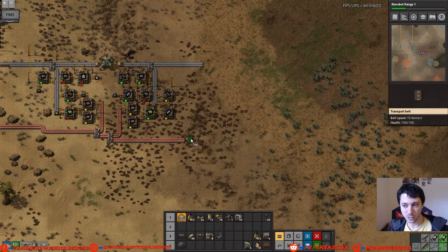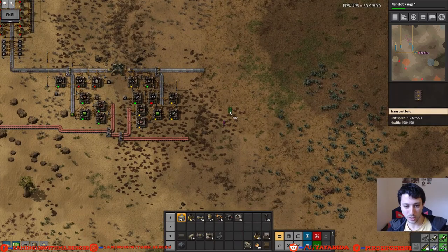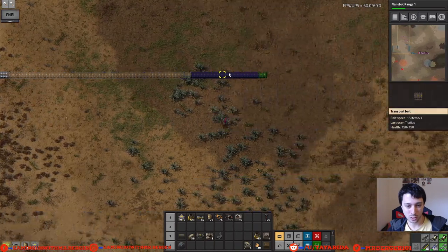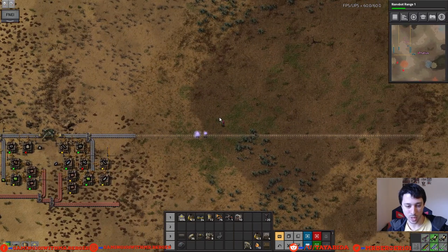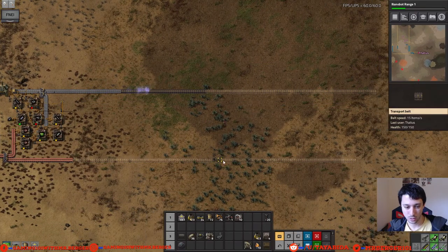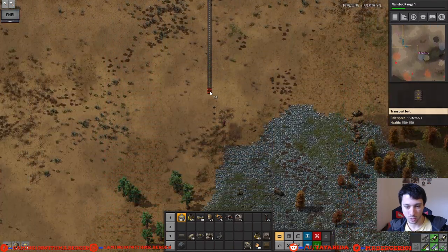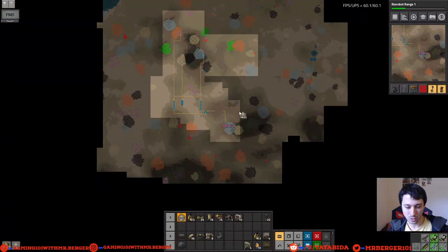Let's go ahead and start getting things set up here. We're going to go right a little bit more — I have nanobots so we can press Tab and it'll switch to the nanobots and they should place everything for me. Then I can Control-C and copy that whole long thing and bring it out a little bit further. Maybe we can go past this ore patch — we may as well get started right here.